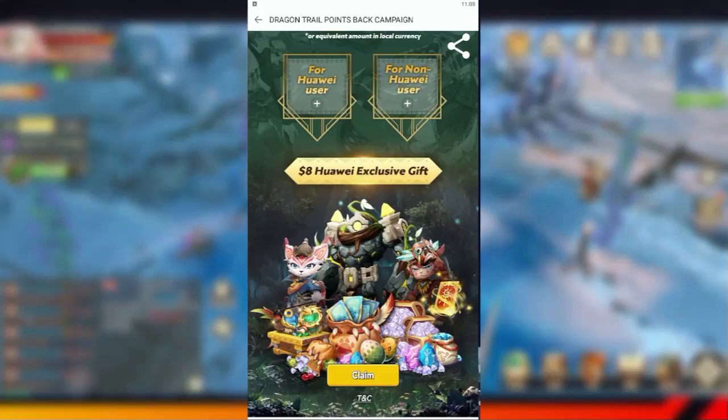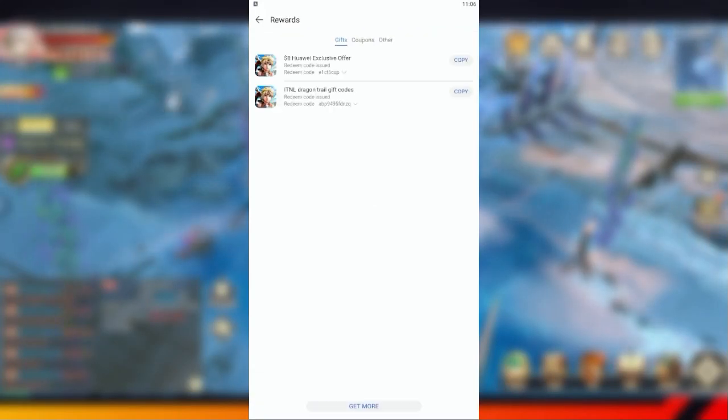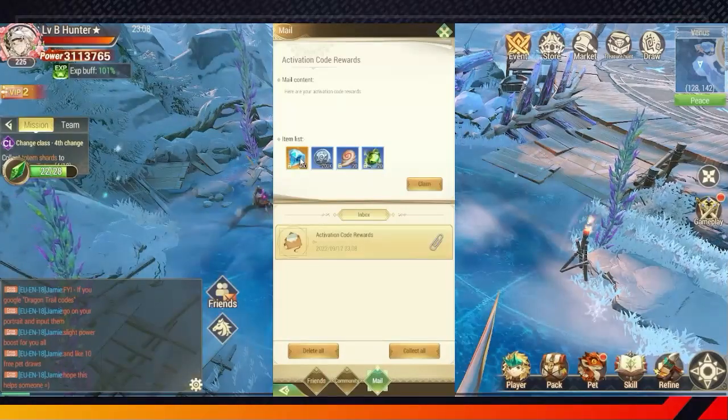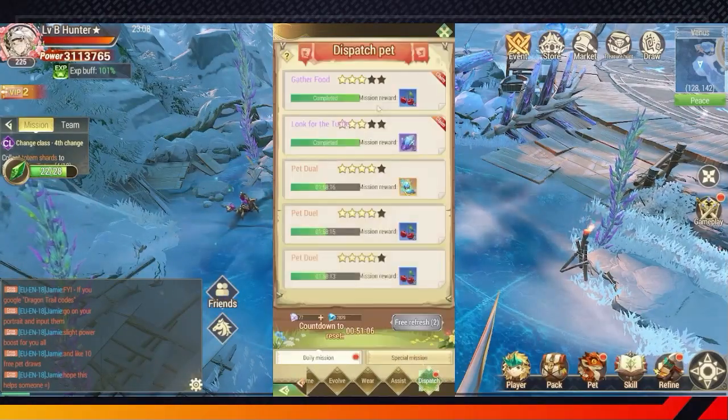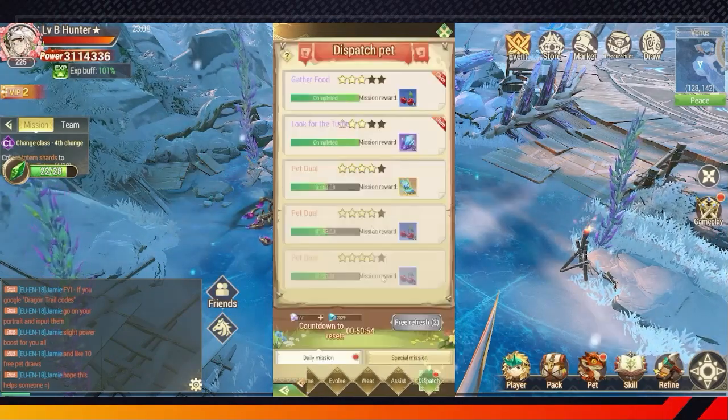In order to get your 8 dollar code, click on the claim button. You will get a code inside your Huawei gift area. Open the game and use this code to get your items. Make sure to also check the Huawei Discord, which also offers several giveaways.